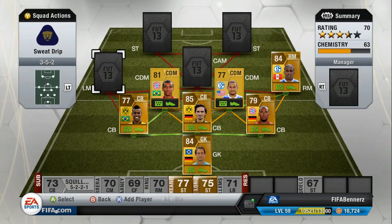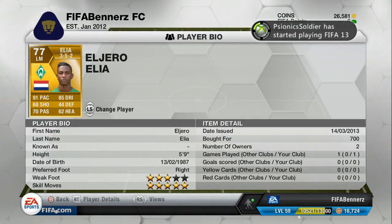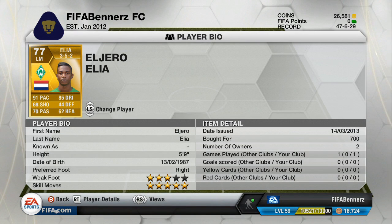On the left side is Elio, the beast himself, with 5-star skill moves — that's the only reason I bought him, otherwise I was thinking of getting Scherler. But he does have 91 pace as well, 85 dribbling, and his shot is definitely better than the 68 shown on the card.